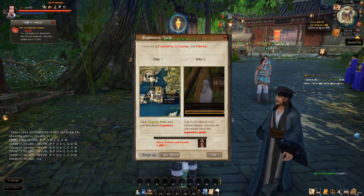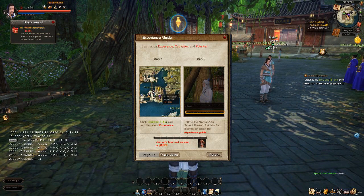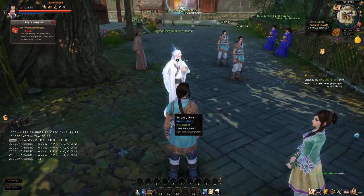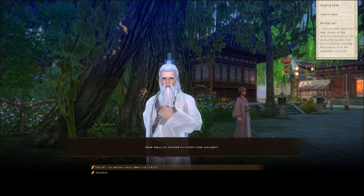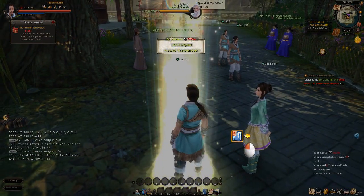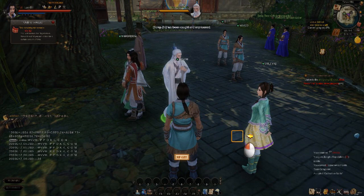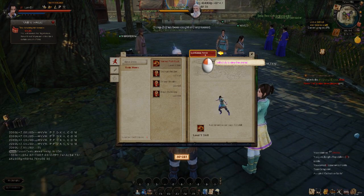This is the experience guide and it's going to be up here at all times. It tells you where to go — right now it's telling us to click on the Jinggong Elder. We're not going to spend too much time here because this area is really self-explanatory. You right-click on people to talk to them and left-click what you want to say. You can open your skill book by pressing K. Right now it's talking to us about cultivation points — that's coming up in a minute.